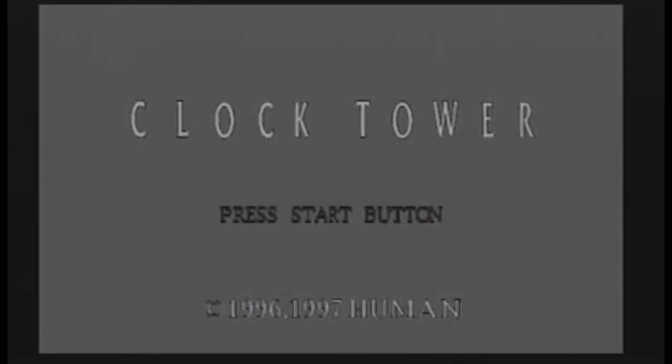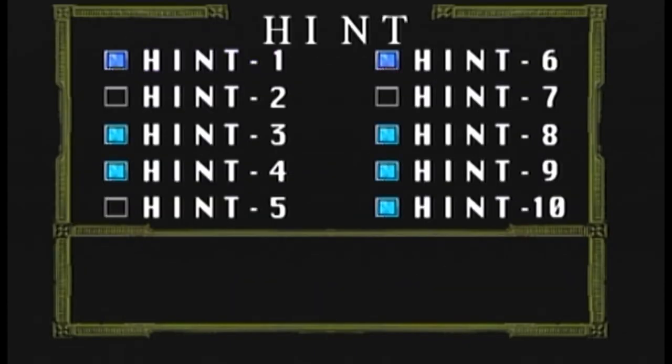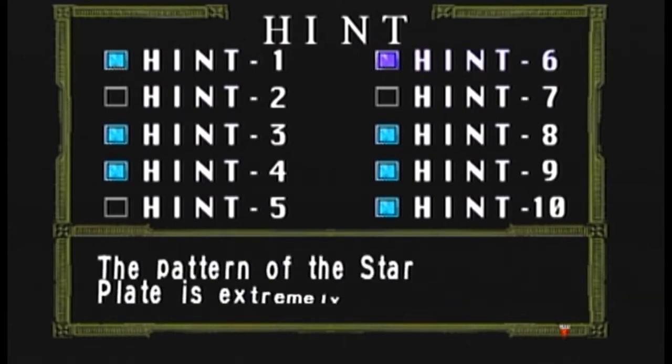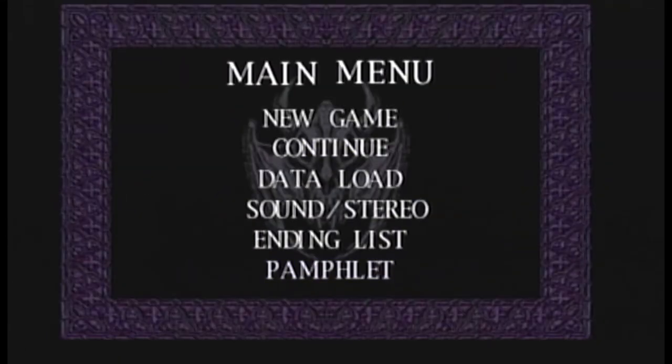Before we continue, let's check our notes here — double check endings. We have three endings left. Let's check the pamphlet, check our hints. We did get some more hints. We got hint nine: if Jennifer's the protagonist in the last scenario, when she's trying to escape and runs out onto the second floor with Terrence, if you click on something... The plate is extremely important; it would be wise to write it down. We have time for B — let's quickly get ending B.